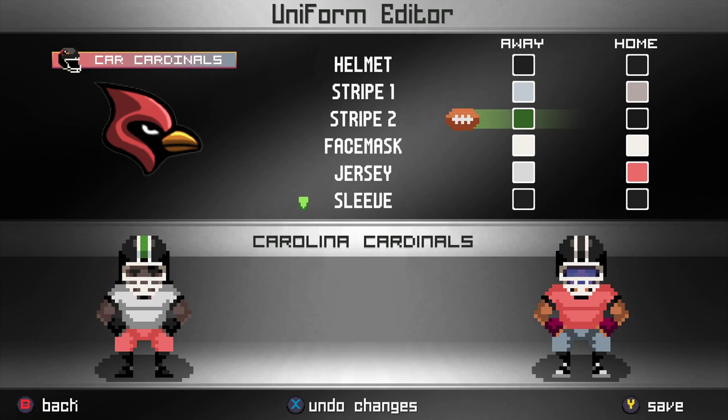The first thing the community wanted was to be able to change the face mask colors, and now you can actually do that — you can change all the face masks with different colors. There are also going to be some new files for those doing behind-the-scenes modding: a face mask colors file and a helmet stripe colors file, which are what's being used in these two areas.